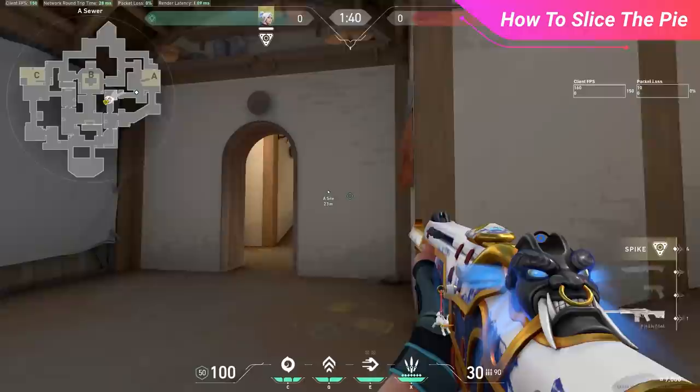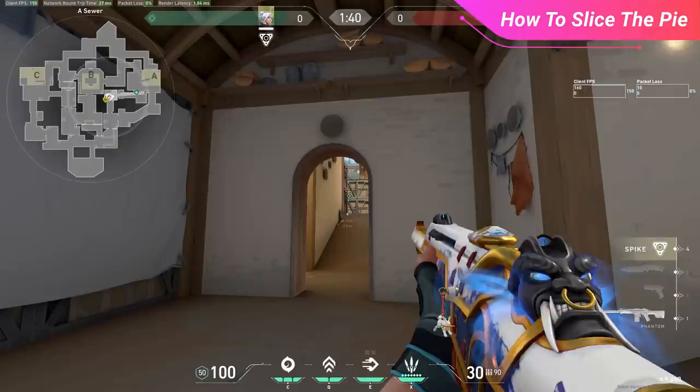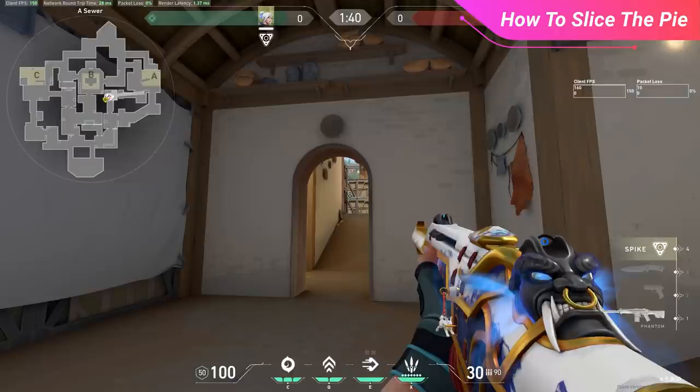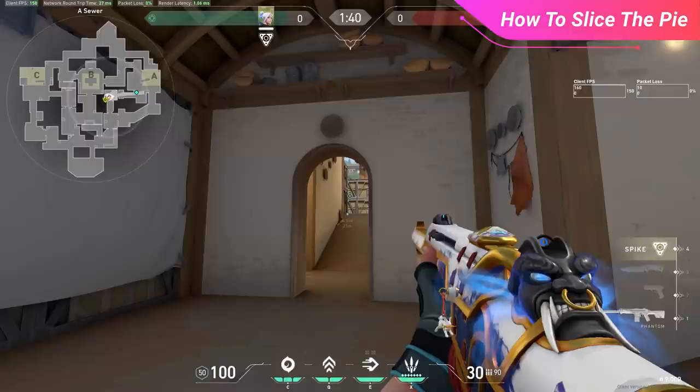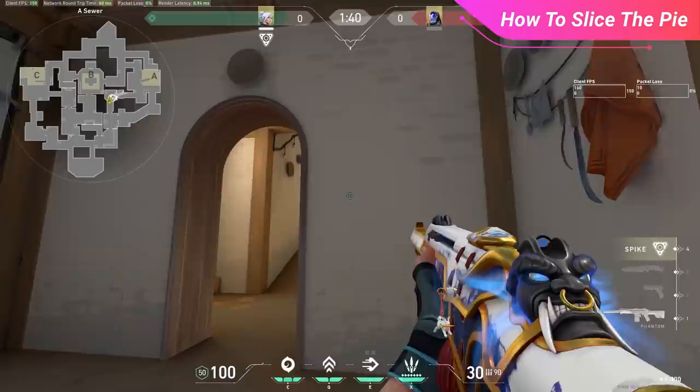Slicing the pie boils down to a three-step process. First, pre-aim at the angle you want to clear through the wall, then move your crosshair to compensate for your movement so that when you strafe to expose the angle, your crosshair lands there automatically. Second, side-strafe until only your desired angle is just visible — find that sweet spot without overexposing yourself to other angles. Third, if an enemy appears, flick your crosshair to their head to correct any placement errors.